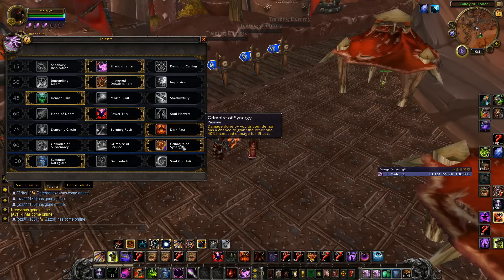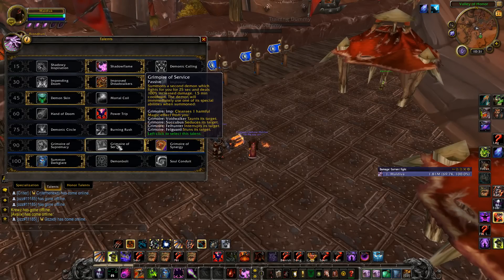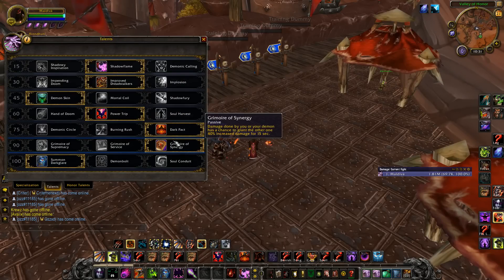I just play Synergy in threes. I like the consistency with Synergy, keeping up the 40% increased damage on me or my pet — it's up a lot. I know a lot of people are playing Service. I would probably play Service in twos for the extra damage, as the Felguard will boost your artifact ability's burst.